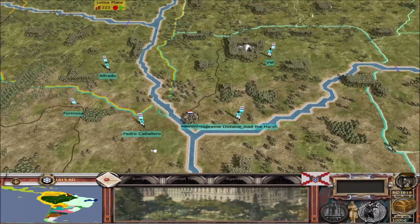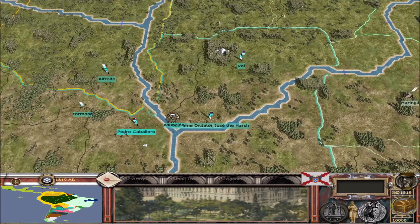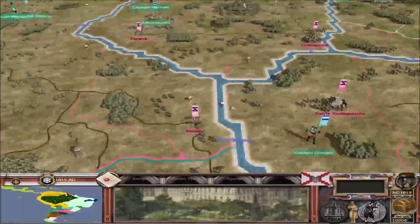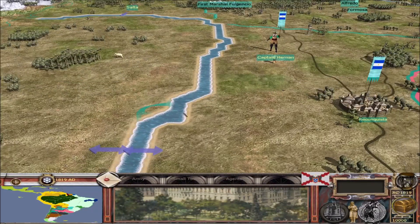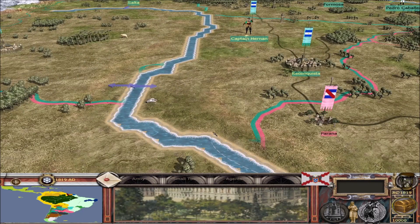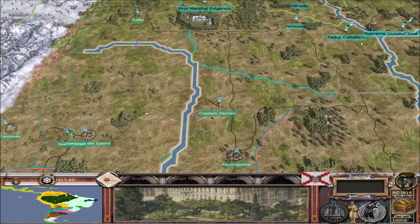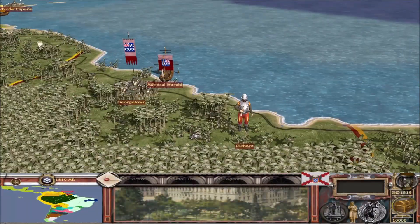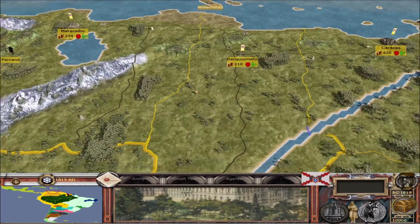One thing we're going to be doing later is adding ports into the rivers, because we know there were actually naval battles on these rivers and I want to show that off. It should facilitate trade up and down the rivers. If you look down here, we've actually got a couple of trade boats going along the river. They seem to just disappear when they reach their destination — I like to think they're sailing through underground rivers, probably going to pop out over here in Georgetown.